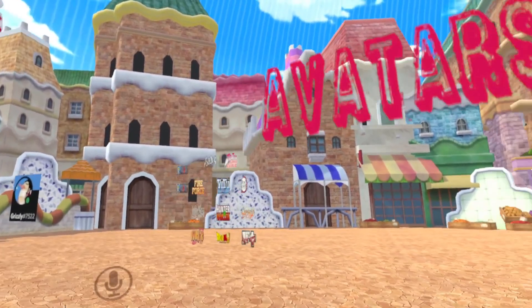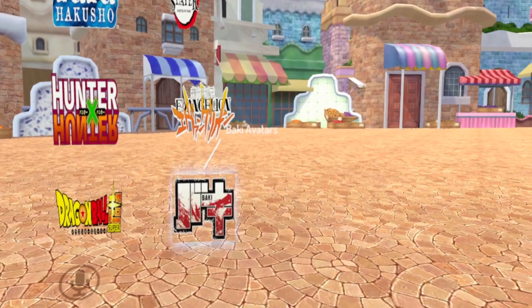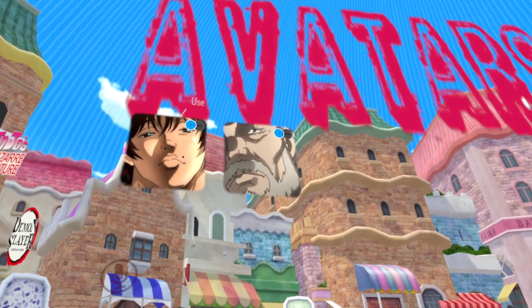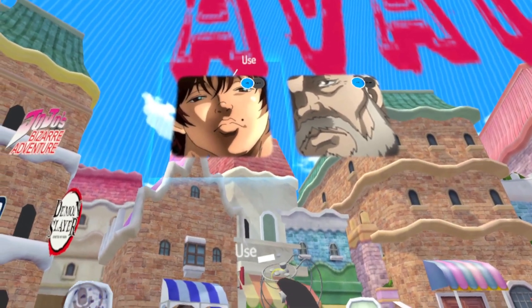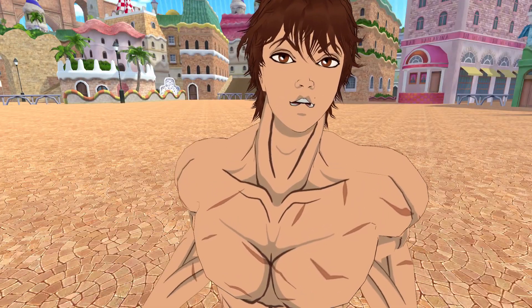Once you get that up, head over to the avatar section and go down to the bottom right — it'll say Baki avatars. Click on that and you'll have Baki and then the other guy, which I don't remember the name of. All I remember is he liked candy later on. And then here is the Baki avatar.